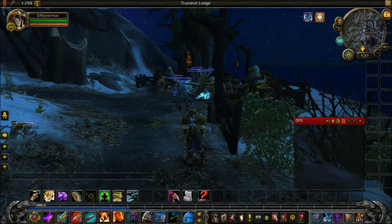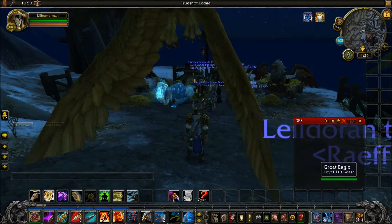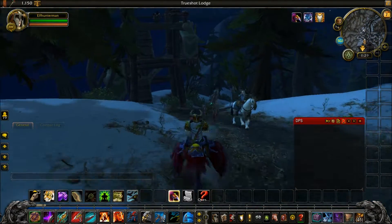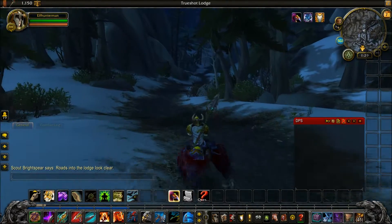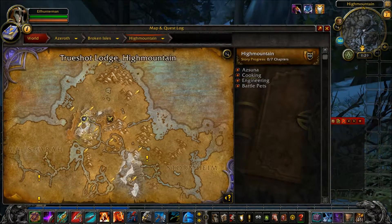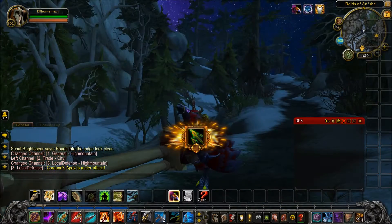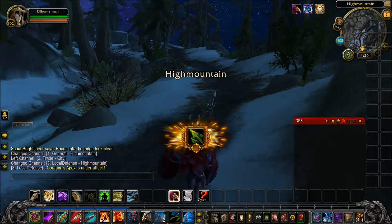Alright, I am back at my order hall. I got the flight path to come here. There are a couple of ways to get here. One of them is in Dalaran — you fly to High Mountain to Trueshot Lodge. The second way is down this road a little bit farther in High Mountain, over at the Field of Anishii. You can use your mount to go up here and get back to your order hall.